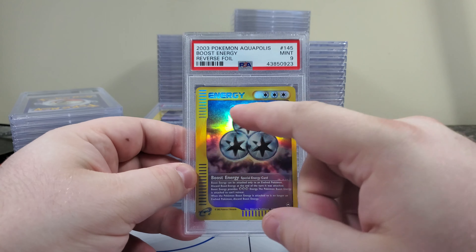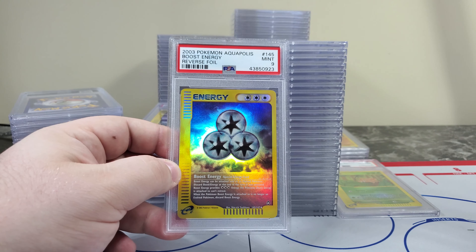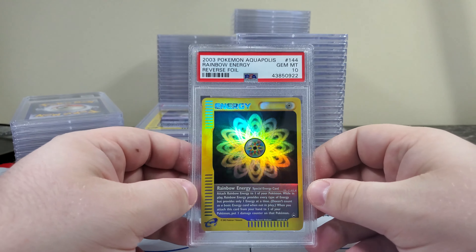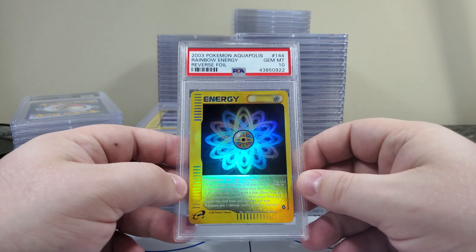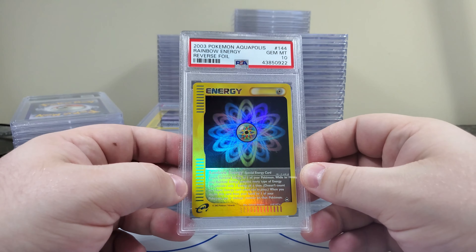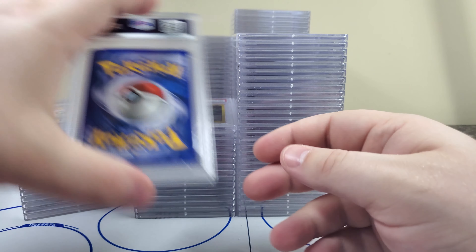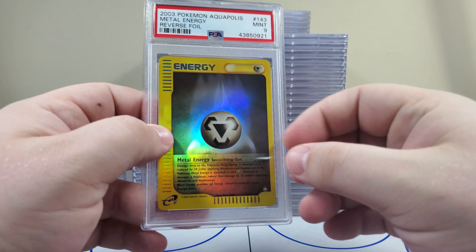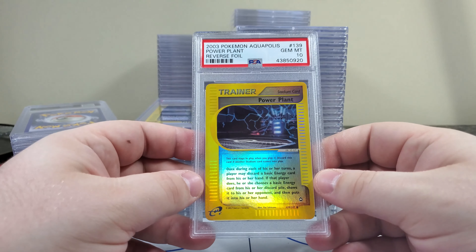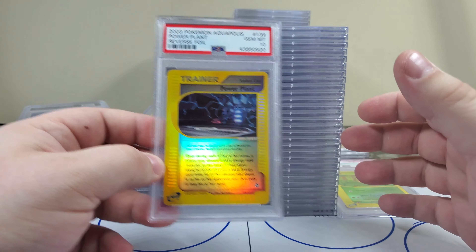Boost energy PSA 9 — you can see the print line up there. I may go back and take another look at all these that have print lines. I feel like the print line may be a big factor in why they're getting 9s — very consistently I'm seeing the print line on the 9s. Rainbow energy PSA 10 — that's nice, a little reprint from Team Rocket right there. Gorgeous, gorgeous, gorgeous. Classic right there with the e-series border. A little nick up here — PSA 9 metal energy. Power Plant PSA 10, number 139. I'll be so happy when the trainers — I get all the trainers — because you gotta get one of every card if you're gonna complete the set.